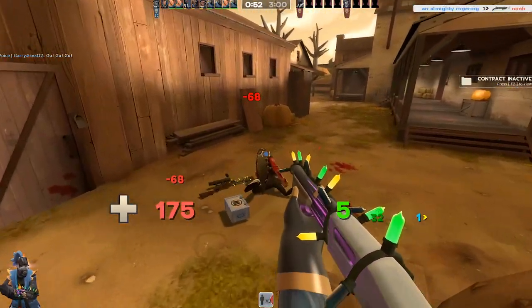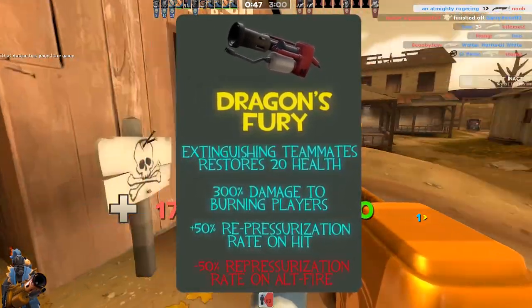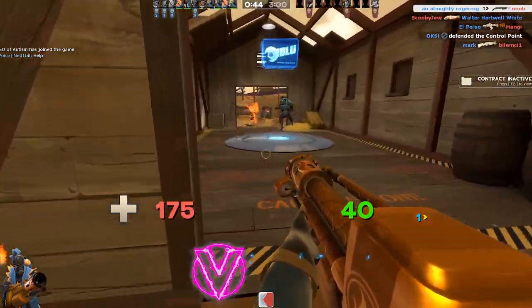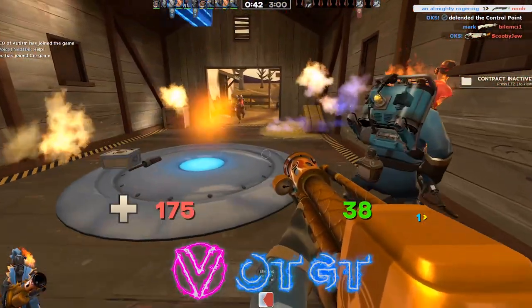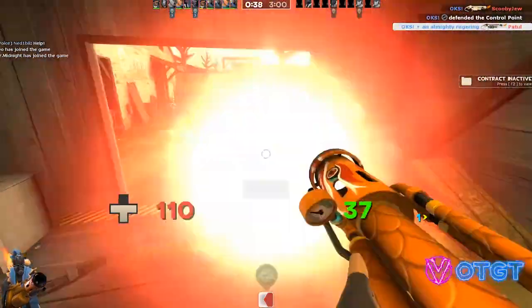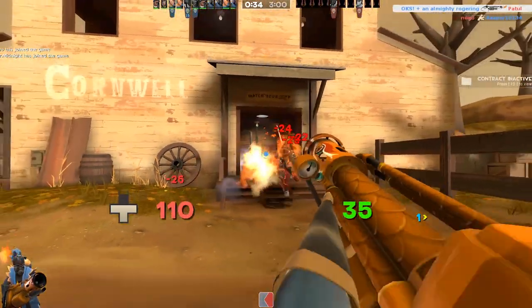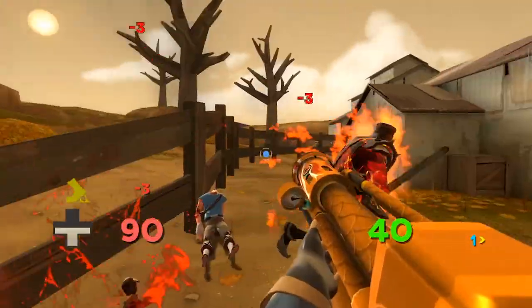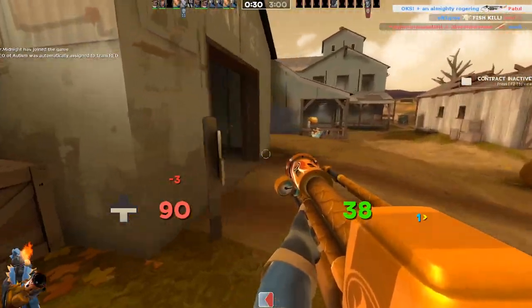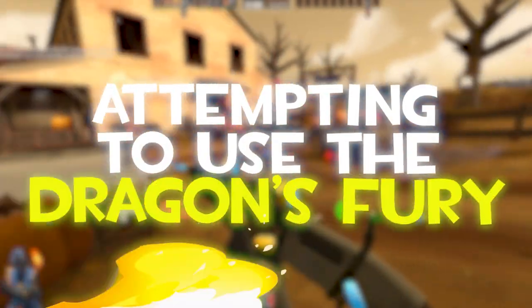It has some very interesting stats and acts very differently to the suite of other flamethrowers at our disposal, so it requires us to commit some arson in very different ways. For example, you can airblast with this weapon, but it will disable your weapon for a couple of seconds afterwards, so there's less of an emphasis on extinguishing teammates or flight kills and instead just WM1, which we all know is a very successful strategy. Anyway, this is me attempting to use the Dragon's Fury.